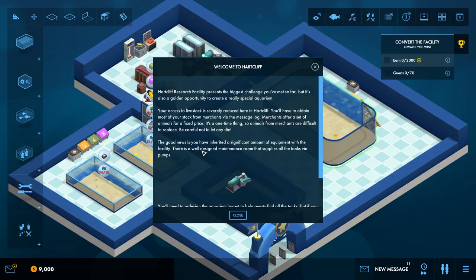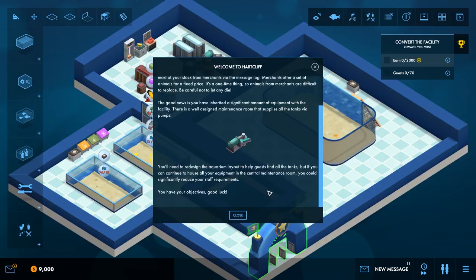Merchants offer a set of animals for a fixed price but it's a one-time thing, so animals from merchants are difficult to replace. Be careful not to let any die. The good news is you'll have inherited a significant amount of equipment with the facility and there's a well-designed maintenance room that supplies all the tanks via pumps. You need to redesign your aquarium layout to help guests find all the tanks, and if you can continue to house all your equipment in the central maintenance room you could significantly reduce your staff requirements. You have your objectives - good luck.